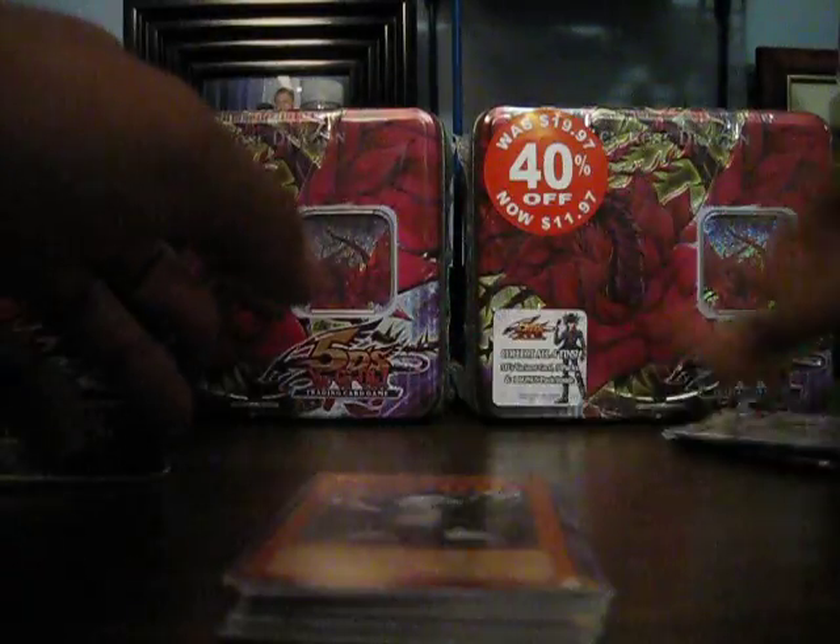Duelist Genesis. If you guys don't like my commentary, just leave a comment — I promise I won't say anything in the next video. Sword of Kusanagi — another Rare. Big Peace Golem. This is a really crappy tin. The last tin was really good. I think they weighed them before they put them in.